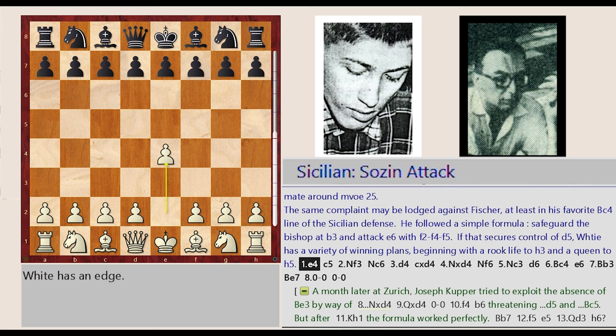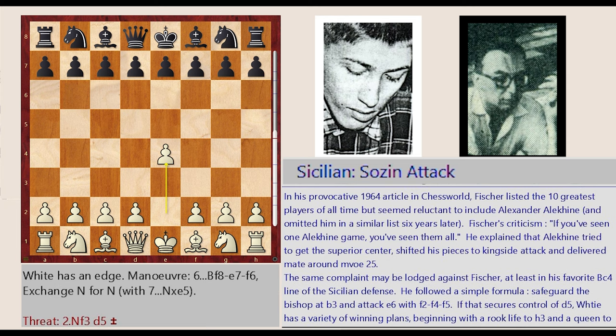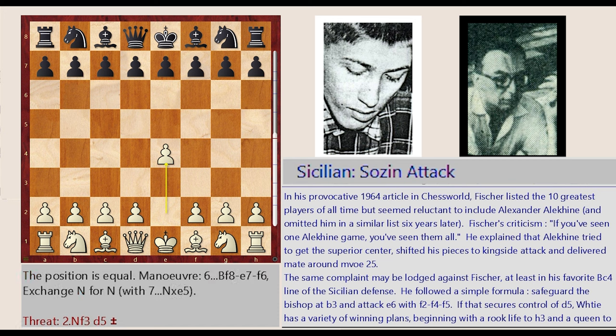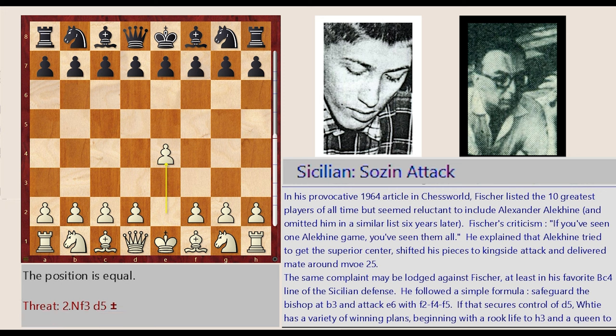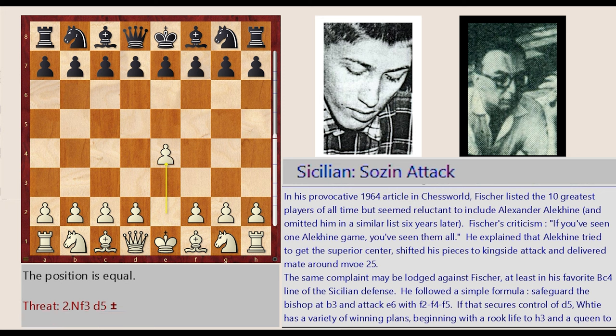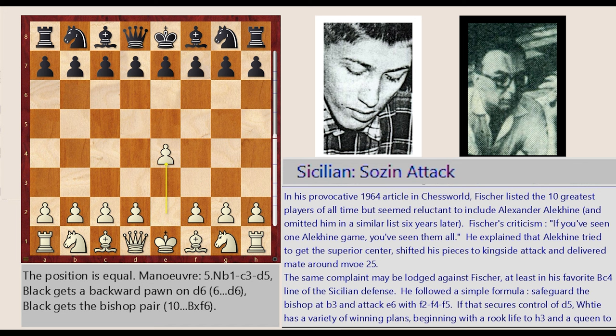In his provocative 1964 article in Chess World, Fischer listed the 10 greatest players of all time but seemed reluctant to include Alexander Alekhine, and omitted him in a similar list six years later. Fischer's criticism: if you've seen one Alekhine game, you've seen them all. He explained that Alekhine tried to get the superior center, shifted his pieces to a kingside attack and delivered mate around move 25. The same complaint may be lodged against Fischer, at least in his favorite Bc4 line of the Sicilian Defense.